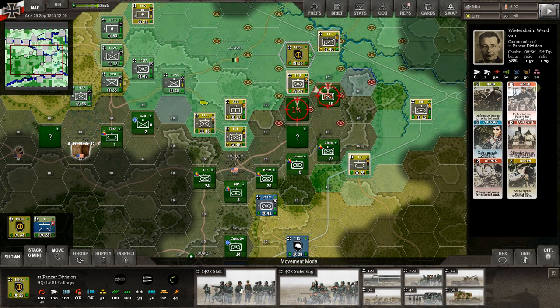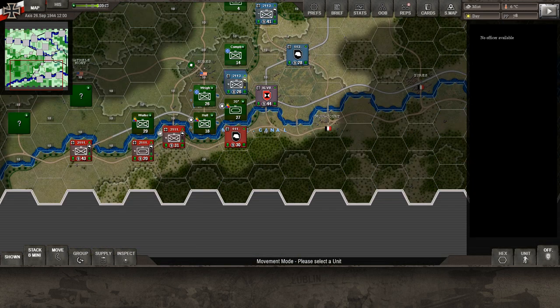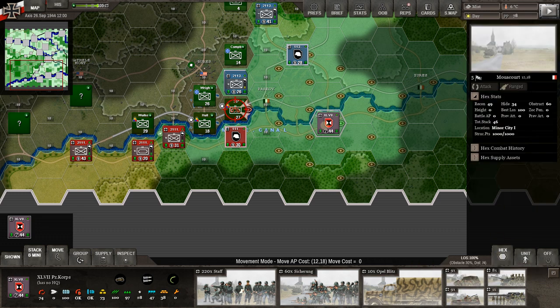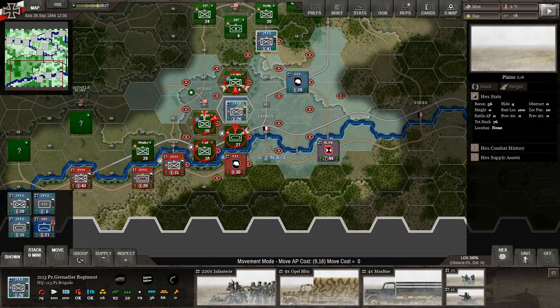I didn't use any cards over here this section — the officer only has eight command points. I'd like to see him get back up to 12 to use the attack card. Defense and recon cards aren't needed right now. Now the real problem is in the south. I'm going to take the corps headquarters and pull it back to Moycourt. We've got the brigade headquarters — the 113th — with units in blue, and we're going to back them up into town.